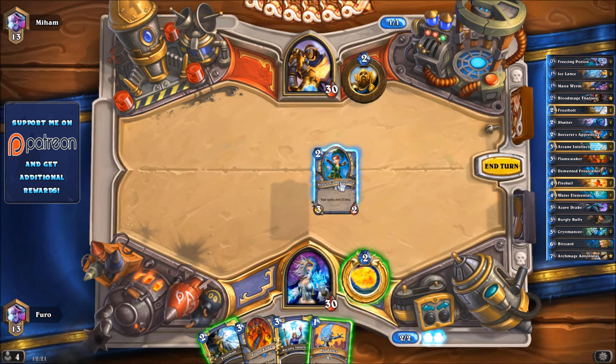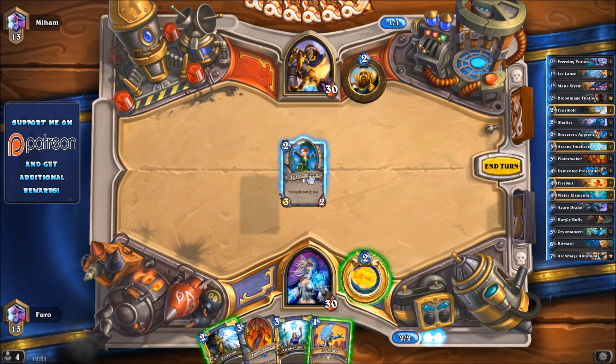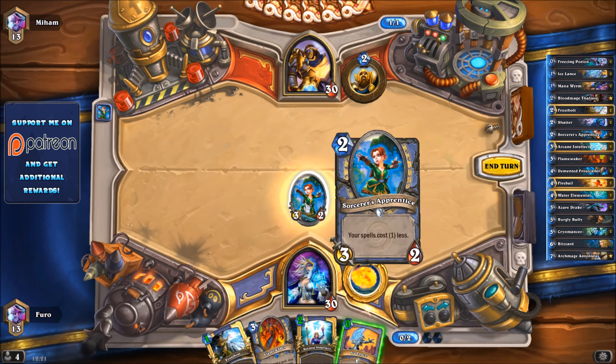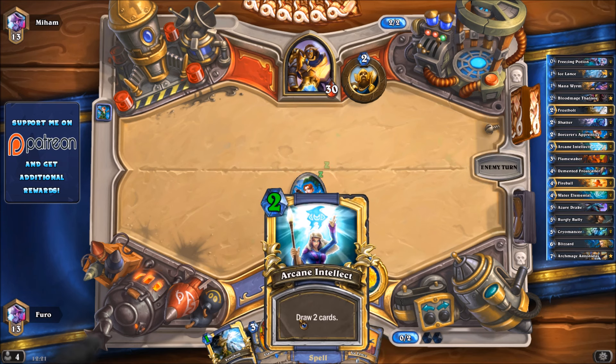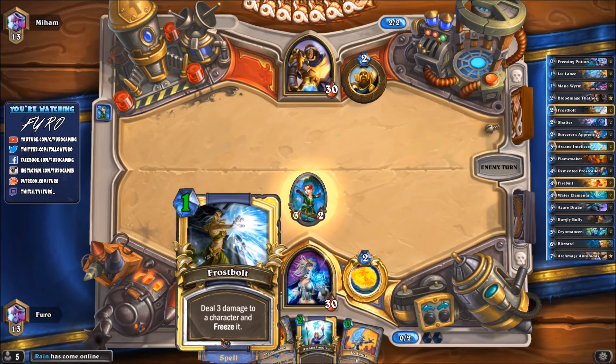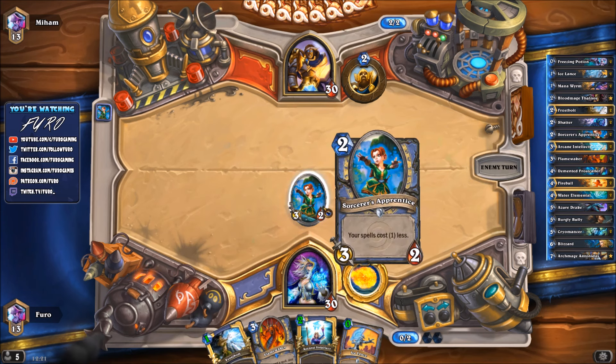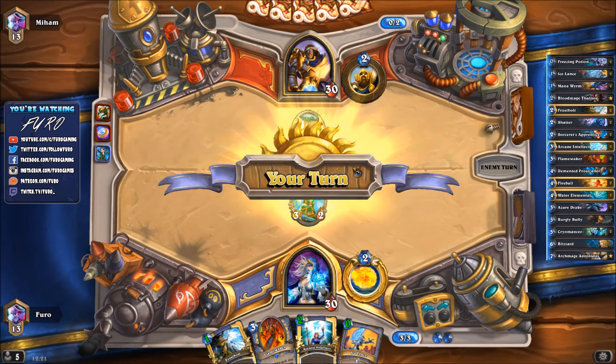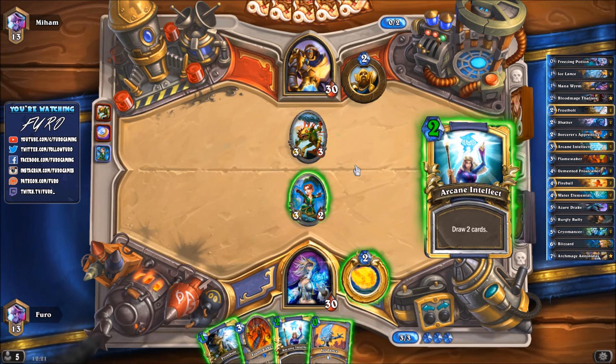An interesting side fact: the Cryomancer is a 7/7 for five mana if you have a frozen unit on the board, which isn't as strong as the Foe Reaper 4000 that costs only four for a 7/7 - so that's a weakness. Paladin is generally not a strong class as we've seen, so we might have a chance here. We'll play the Sorcerer's Apprentice and then go for Arcane Intellect next turn, and maybe the Frostbolt if the Apprentice can survive.